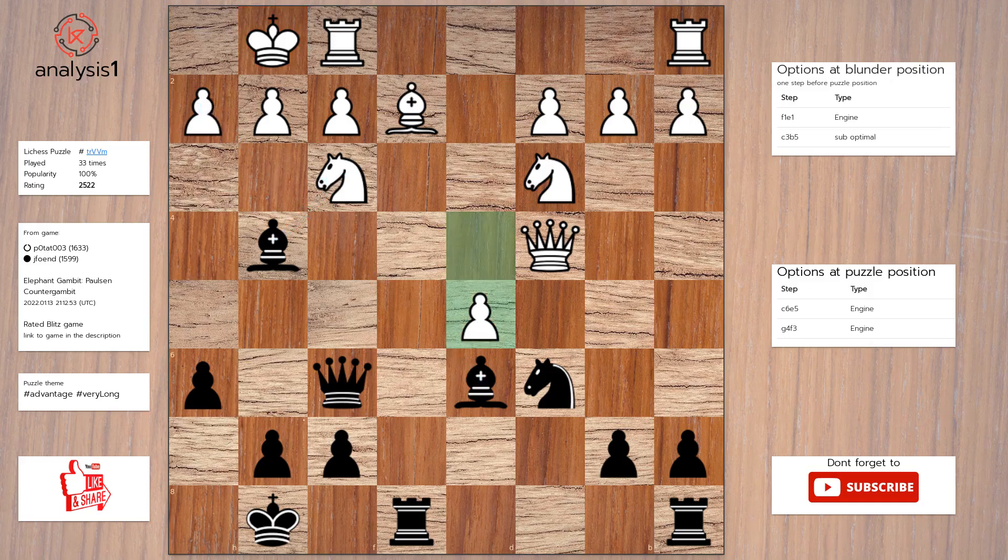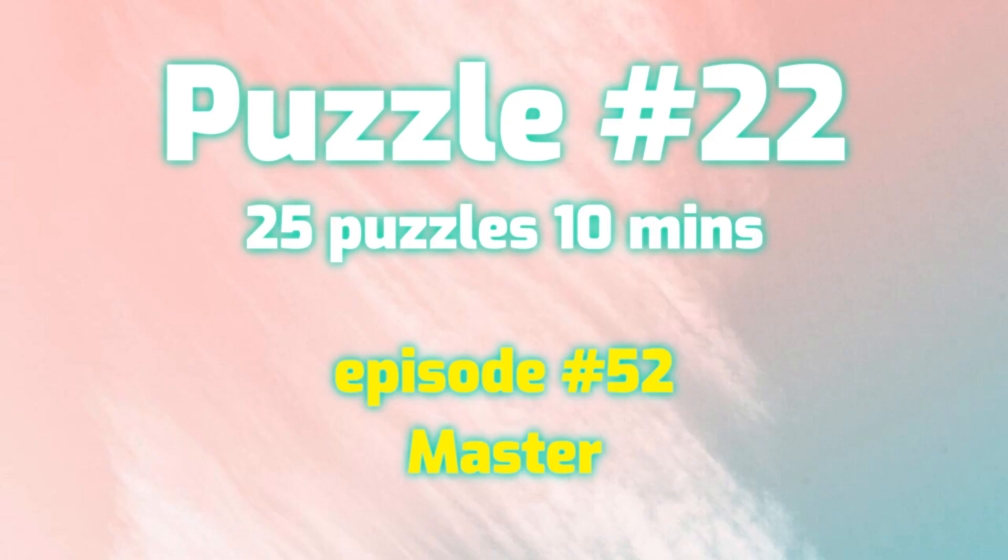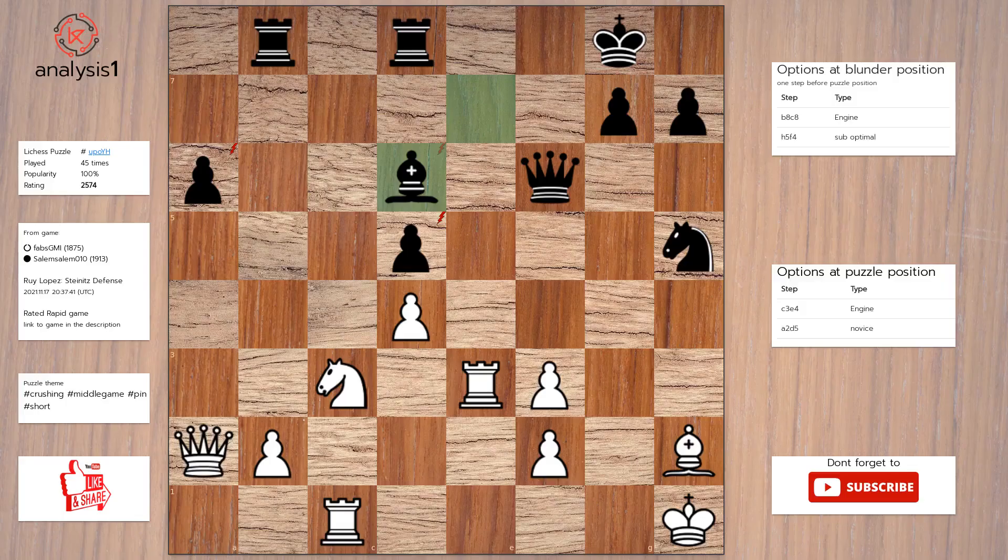Answer to this puzzle is: Knight to e5. Knight to e4. Queen to f4. Knight takes knight. Bishop takes bishop. Knight takes bishop. Bishop takes bishop. Bishop takes queen. Let us go to the next puzzle.